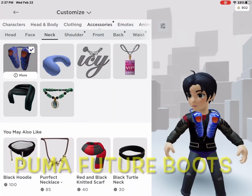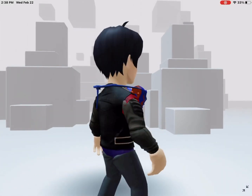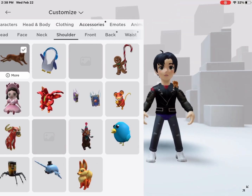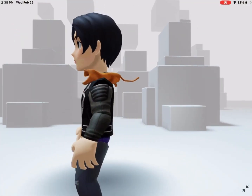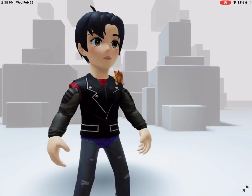First are the Puma Boots. I thought they'd be shoes, but this is really creative. Next is the Puma on your shoulder — that's really cool, actually, and really cute as well. It's so tiny. I wish it was bigger. They might improve the size a little.